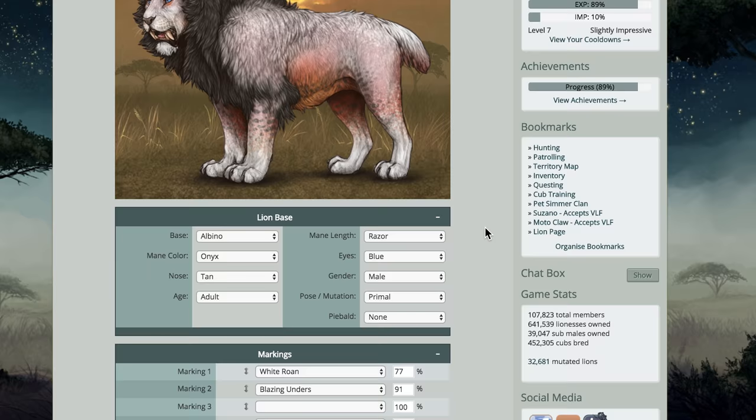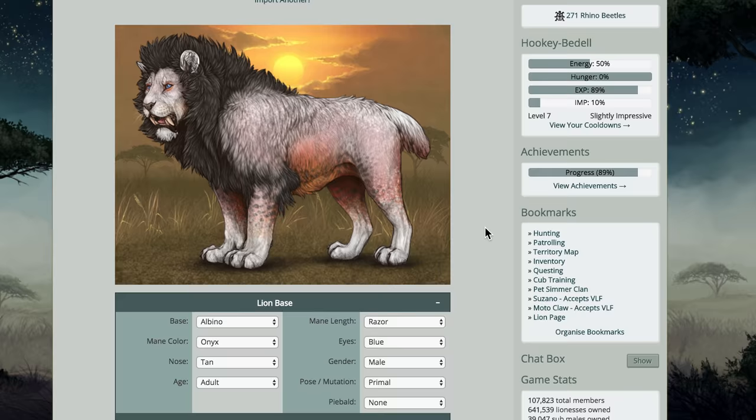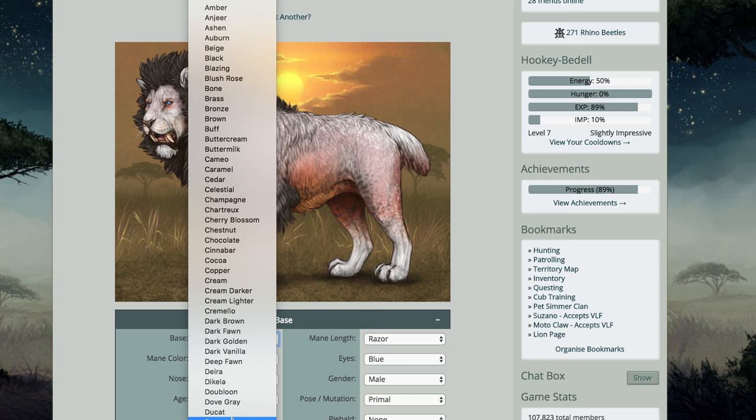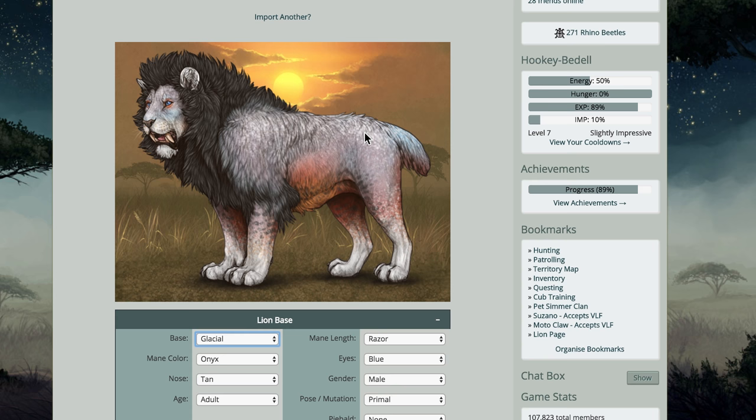And that's what our fellow looks like. In the past, I always kind of willy-nilly applied markings, so I'm trying to approach this with a little bit more of a goal. I want it to be a cohesive look instead of me just putting markings on a lion because I have the markings. I think the first thing I want to do is go for something a little bright color-esque and I want to change the base to glacial.